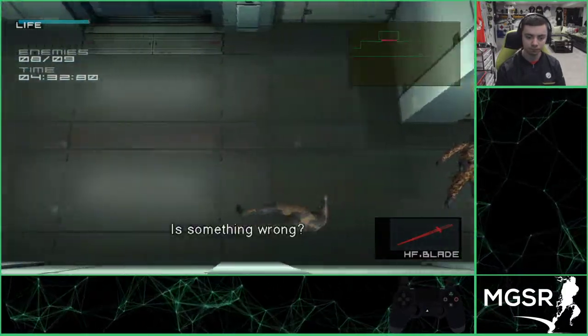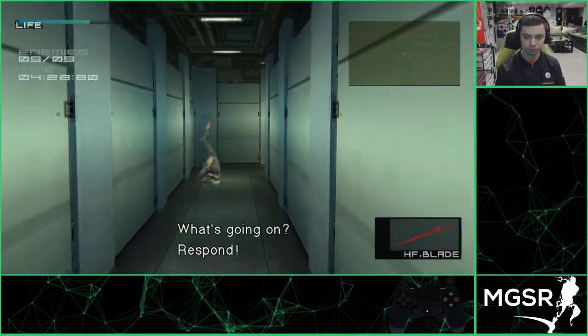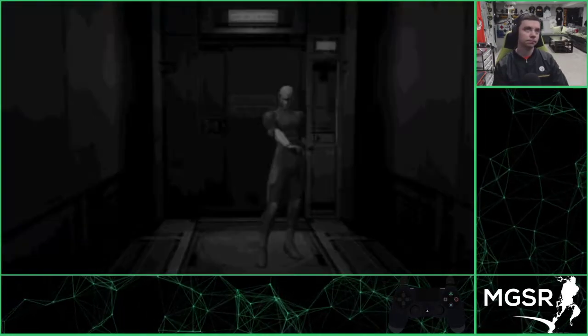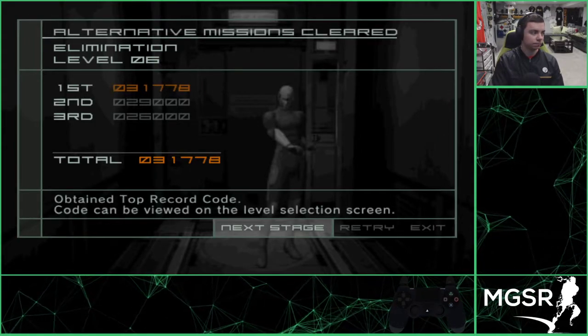Were there any strats there that were faster than the Konami one, other than the cart VM? Some of them were like baby versions of speedrun strats — like hole two strat was pretty close to what we do now.